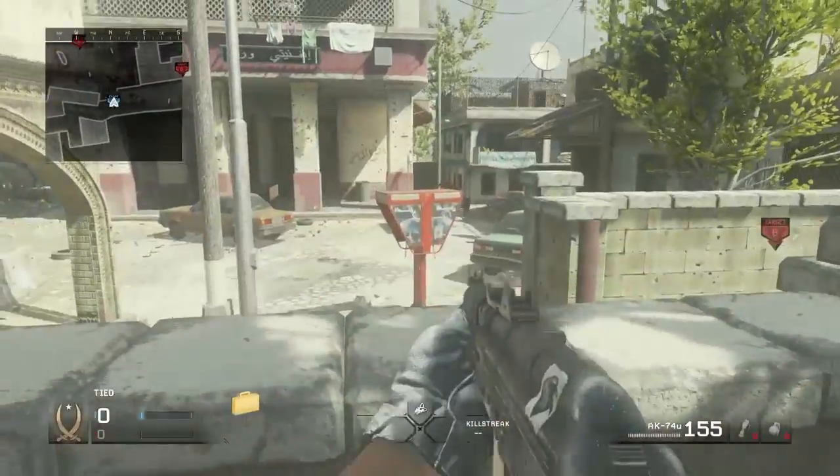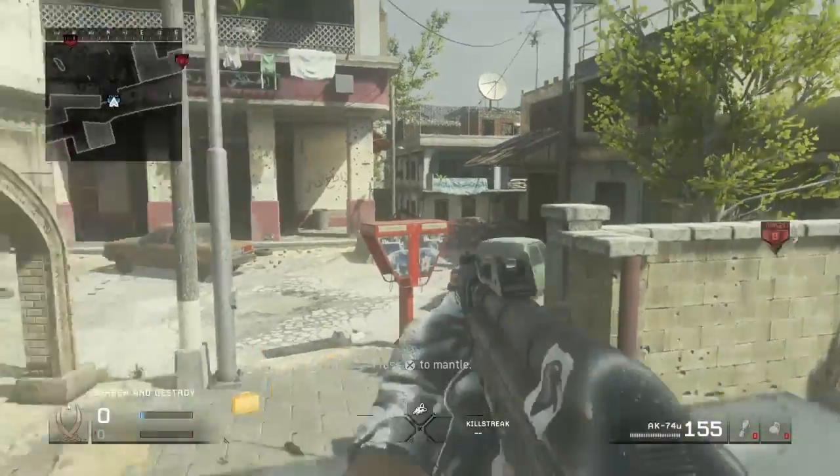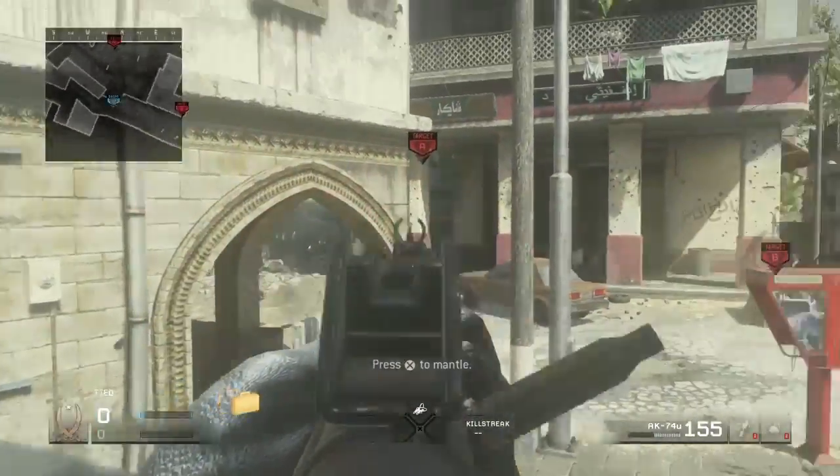One last spot coming off offense or defense: if you can get to this fridge and jump on top of these barrels, you can look at their spawn area and mid map and just shoot people as they come off.